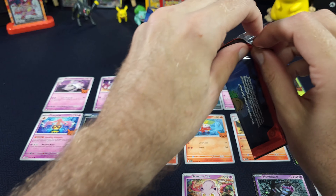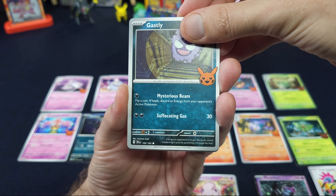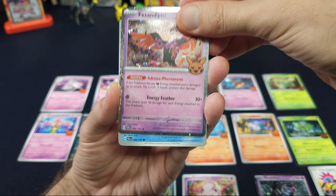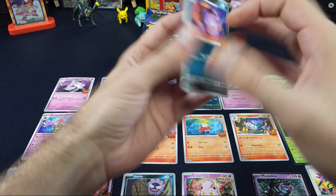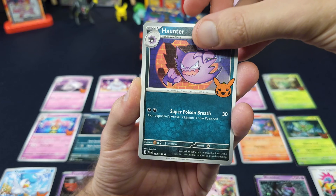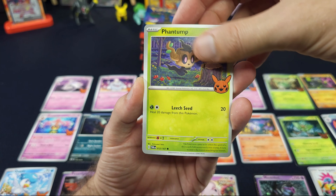Am I mistaken? Are there way more than 30 cards? I believe in versions before... Ghastly, that's a new one. And Quaxly. There's our Haunter, so we've got that line completed. And a Phantom.